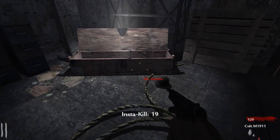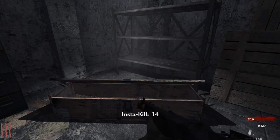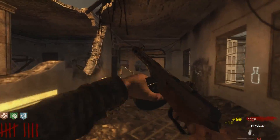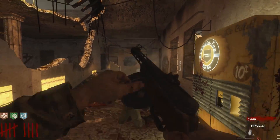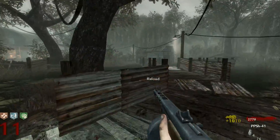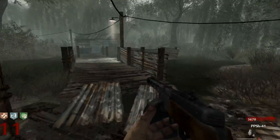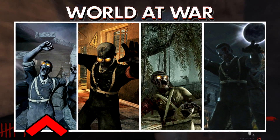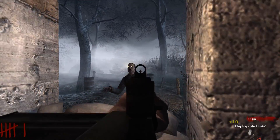Coming back and playing World at War Zombies right now is incredibly strange, especially after playing BO4, because BO4 is the most customizable and deepest Zombies mode we've ever had, and World at War is the complete opposite — it is so simple. World at War Zombies in itself is an innovation because this is the first Treyarch Zombies mode we ever saw in the COD franchise. Nacht der Untoten is kind of the foundation of Zombies — it's the simplest thing ever: you spawn in, you get weapons, and you survive.